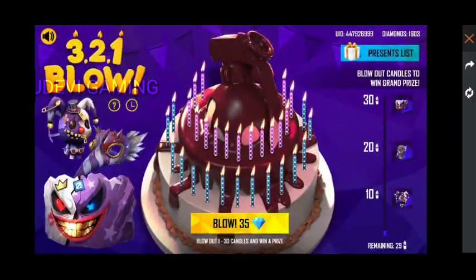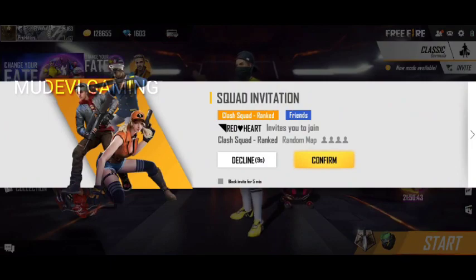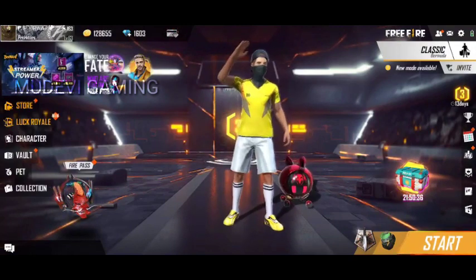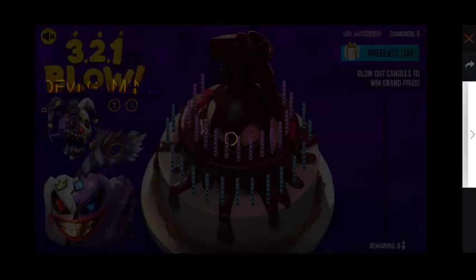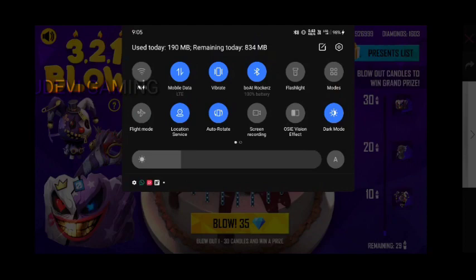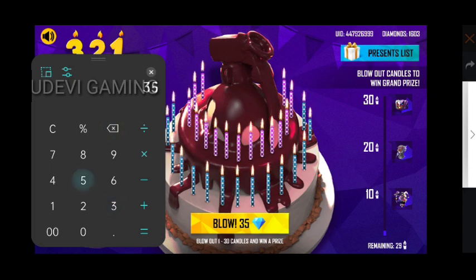Let's go back. I can select a candle at the price list and use it to be a very good vendor. I can see the price list — the price list is correct. You can see the remaining 29 candles. The first time it is 35 diamonds — I don't know how to use 35 diamonds. If you want to use 35 to 20 diamonds, use a calculator. There are a lot of calculations already. It's 35 times 29 — how many diamonds are there?